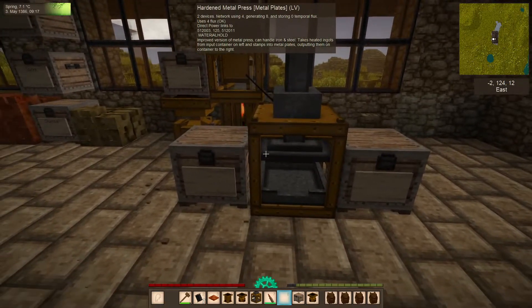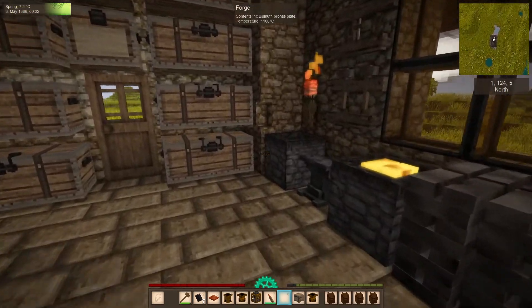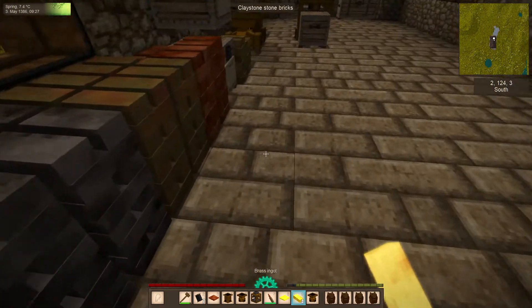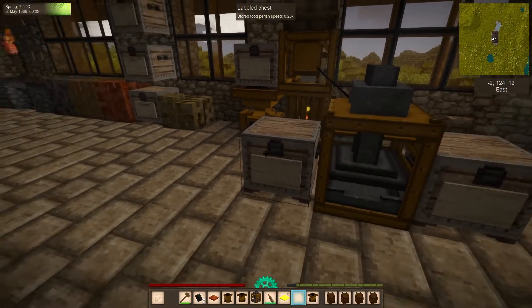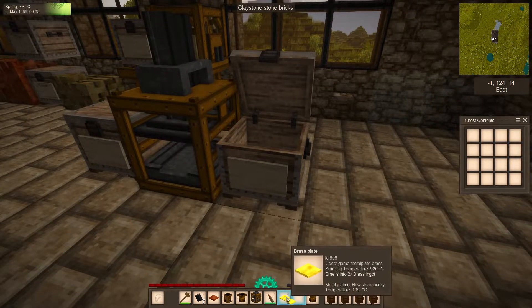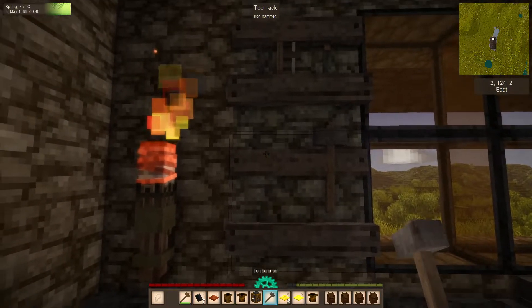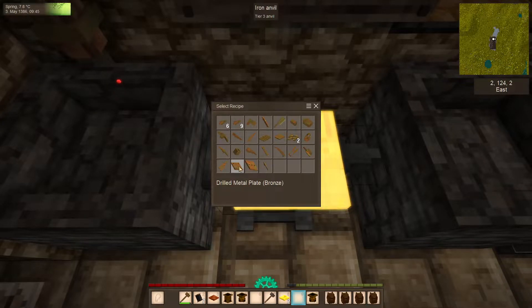The plate stamping machine — now you might wait on this if you have a health hammer and you're happy with your output of metal plates. But let's grab this. I got a bunch of brass. Four ingots is enough to make two plates. I put them in the input chest and you can see it makes plates very quickly. So now we have a bunch of brass plates.